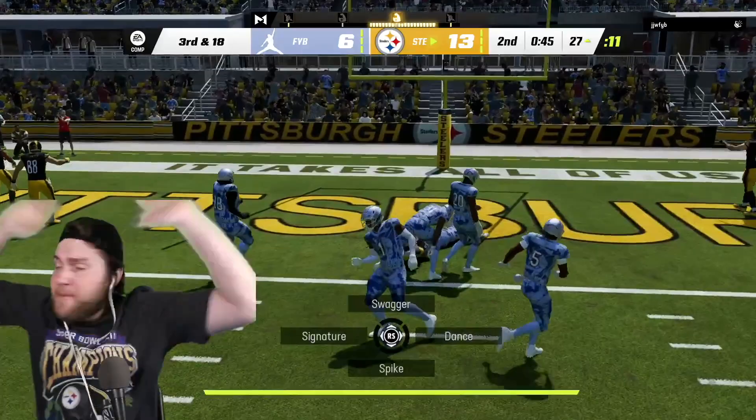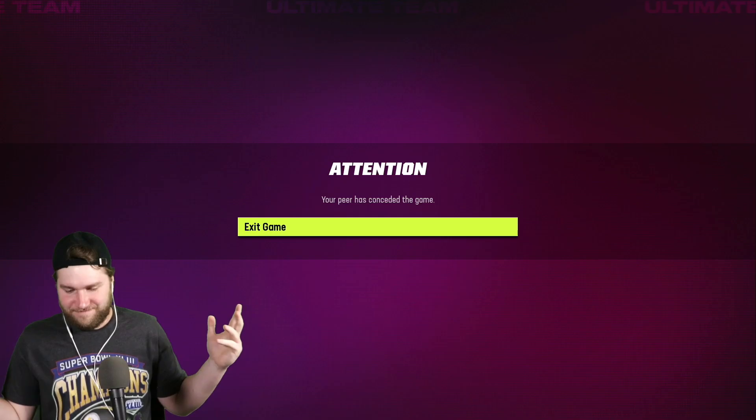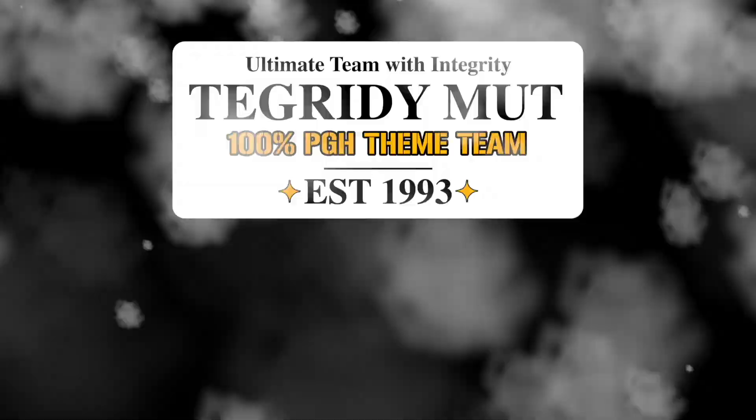Let me see a pro make that throw — you ain't seeing it anywhere. Integrity. Madden Ultimate Team with integrity — 100% Steelers themed team. The only real themed team in Madden.